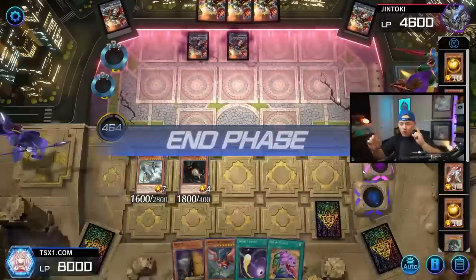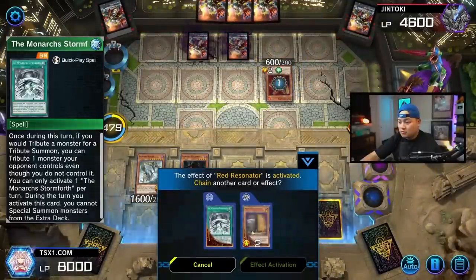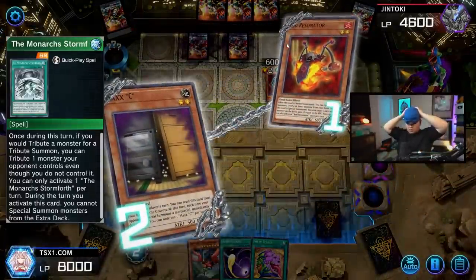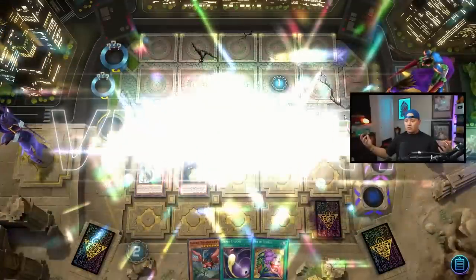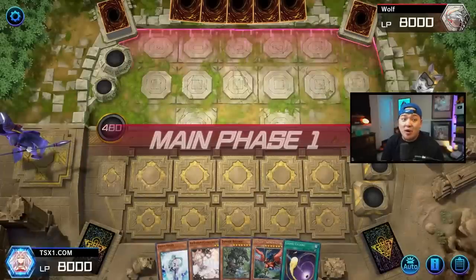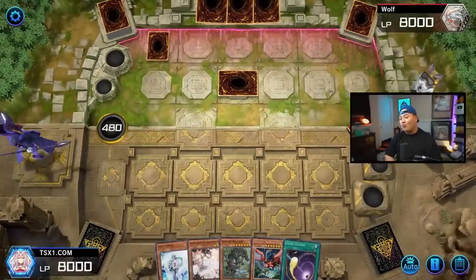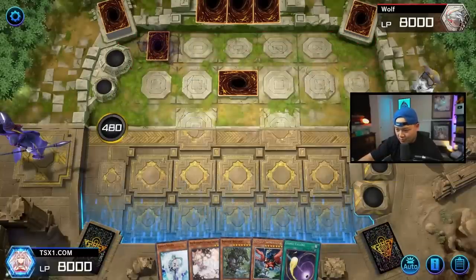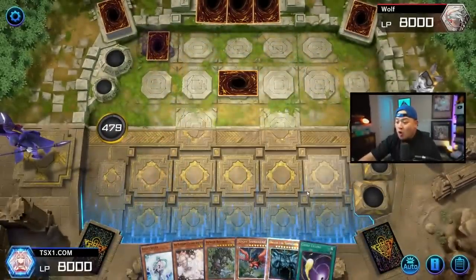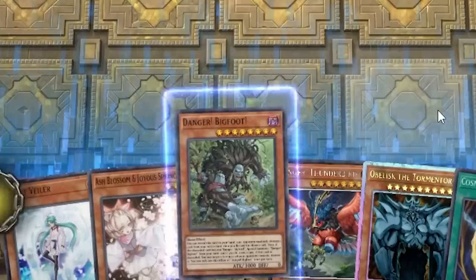We have 20 cards left in our deck. All we need to draw is one Egyptian God card and we win — we cannot beat our opponent without summoning an Egyptian God. Thunderbird — that's good. All right guys, please just let me see a God card. Let me see a Spear Mode or something. I don't want to beat down on my Dangers. Summon something please — one game is all I need. Let's go Bigfoot — don't hit the Obelisk please. Oh, how?!